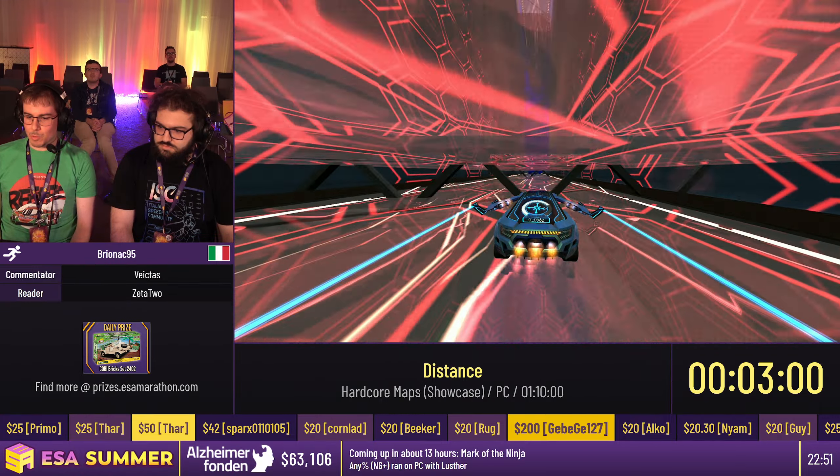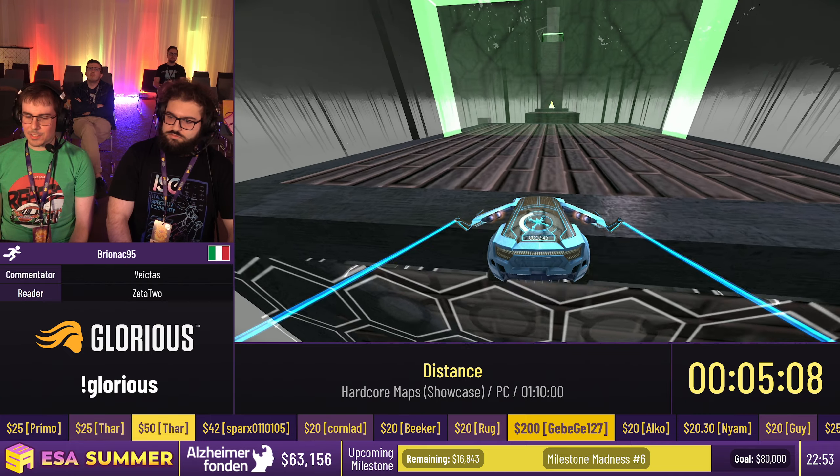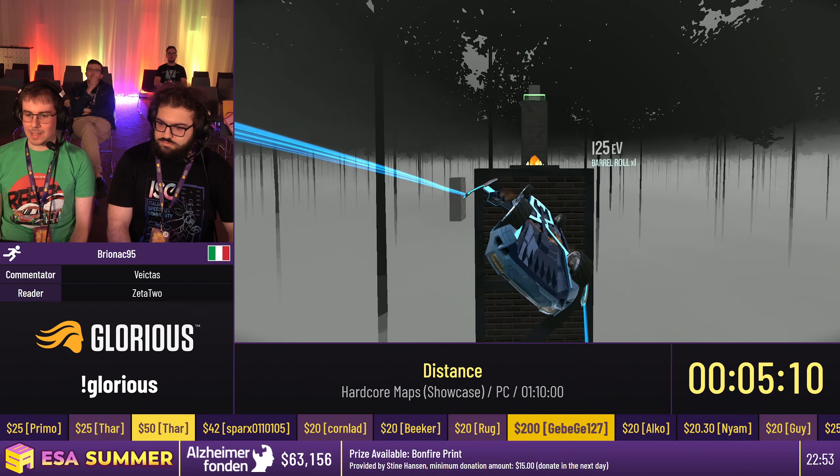Now gravity is back to normal and we've got our wings. This map is focused on stretching our thrusters and wings to get from one platform to another. It's also based on a few gimmicks that the level presents, like these zippers — conveyor belts — which push us a little bit forward and augment our car's velocity in a specific direction. We need to use our wings to redirect the momentum of the zippers to the direction we want.